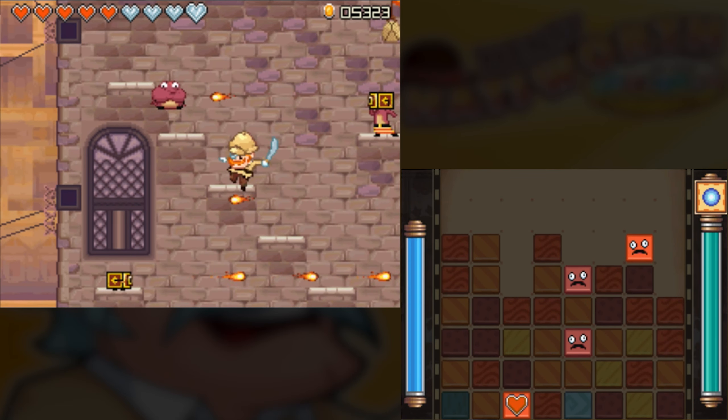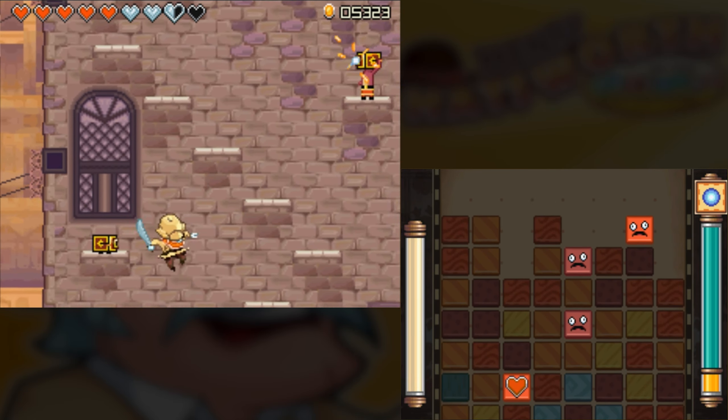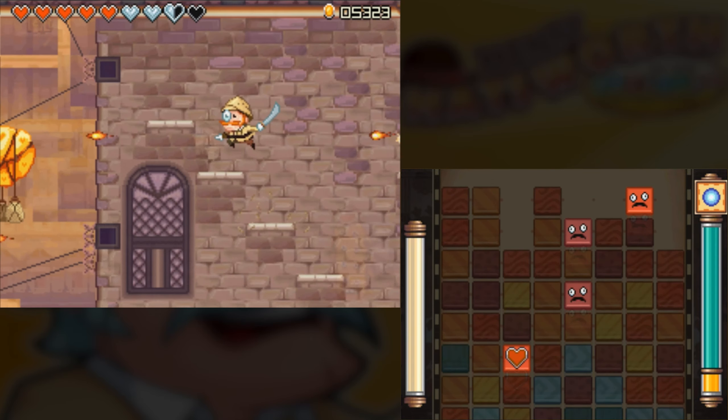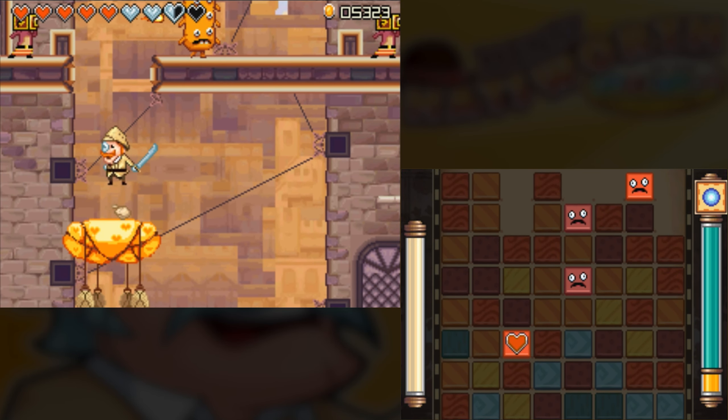I promised that there were palette swap enemies. You saw them briefly there. And it's also here that I ran into a very strange glitch. It's gonna come up in a couple seconds.